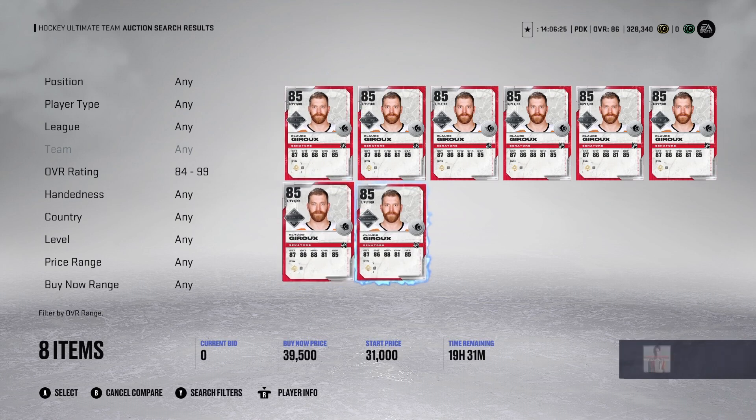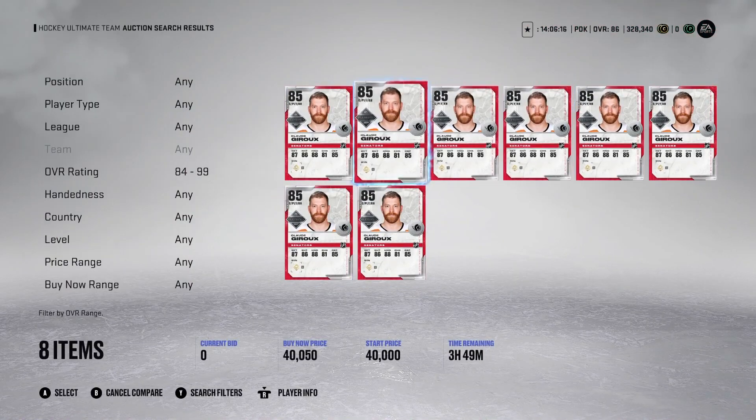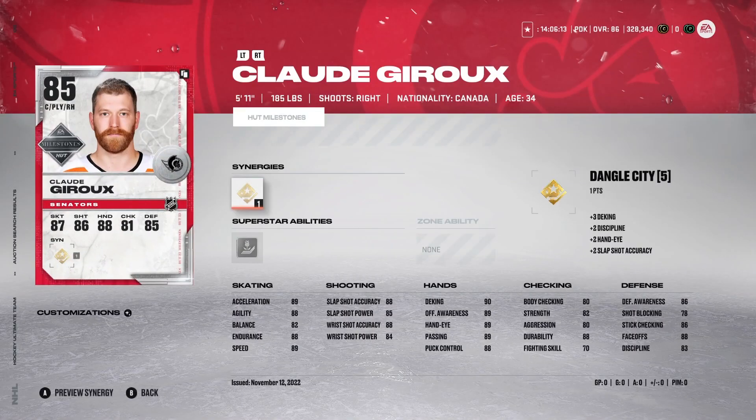The first card is Claude Giroux's 85 milestone card — it just came out. He's going for around 30 to 45,000 coins; I would not spend over 45,000 for this card. He's got really good face-offs — 88 — put him on center second or third line. He's got 89 acceleration, 89 speed, 88 agility, which is a W for the skating category. Shooting: 85 slap shot power, 88 wrist shot accuracy, 84 wrist shot power.